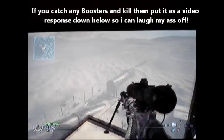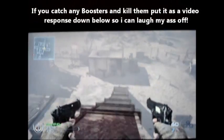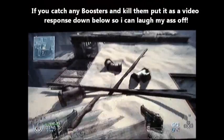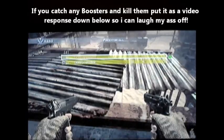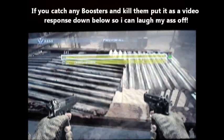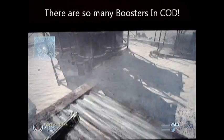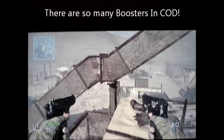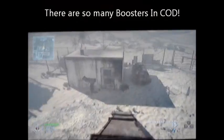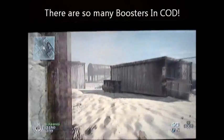What you do is check the scoreboard and look at how many kills and deaths your teammate who's camping has, and how many deaths the person he might be killing has on the other team. If he has like 30 kills and one guy on the other team has 30 deaths, that's boosting. So basically what you do is run in and kill them.